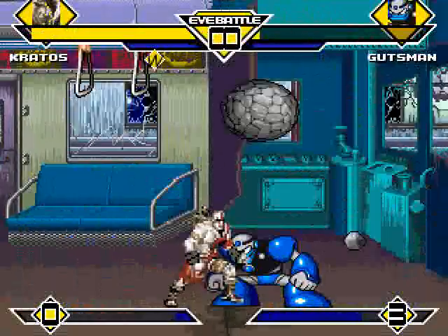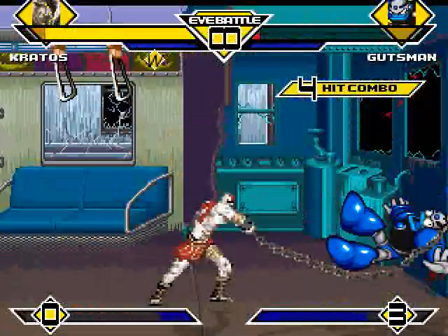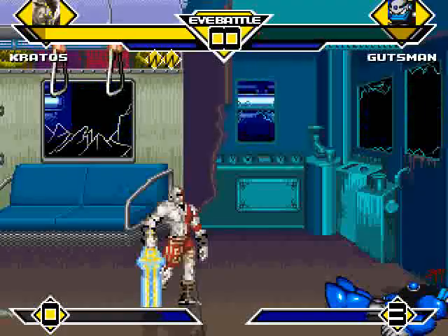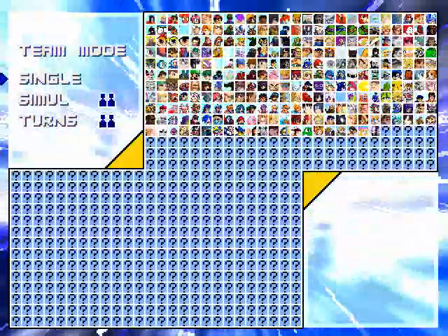Gutsman ends up grazing Kratos with a couple of boulders and a couple of earthquake stomps, but Kratos ends Gutsman's reign of terror with a nice Blades of Chaos slam. And Kratos won that without wasting his breath.